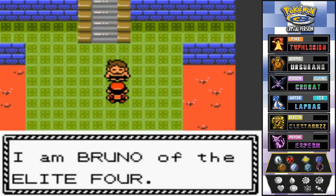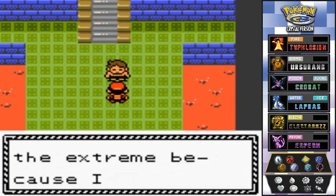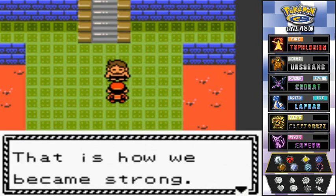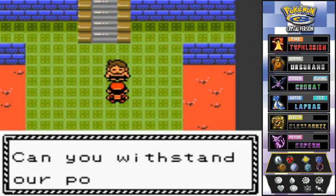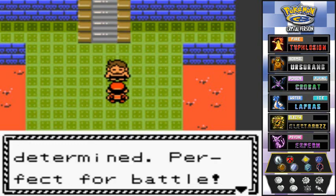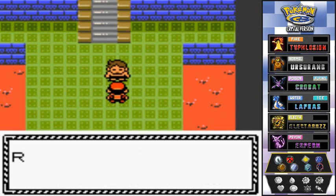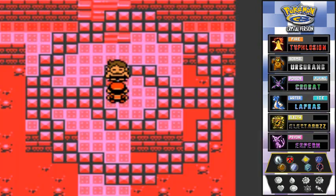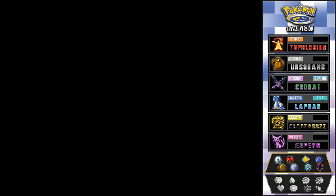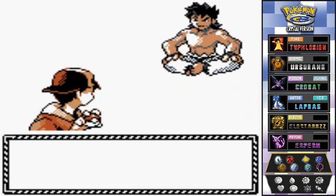Bruno says: 'I am Bruno of the Elite Four. I always train to the extreme because I believe in our potential — that is how we became strong. Can you withstand our power? I see no fear in you. You look determined — perfect for battle. You will bow down to our overwhelming power.' Bring it on Bruno, bring it on!